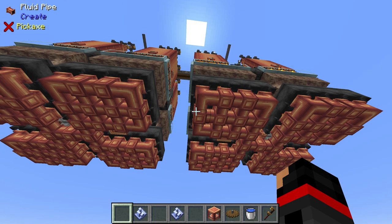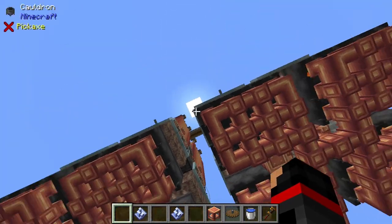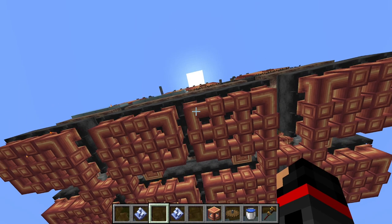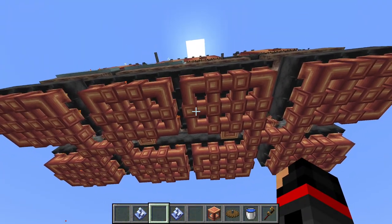Something to note when you are tiling this: if you're using the above ground model and you want all the lava to be connected together, you will need to put pipes from one side to the other. But if you're using the below ground model, all you'll need to do is break one of these fluid pipes and replace it to make sure all of them connect together as they should.